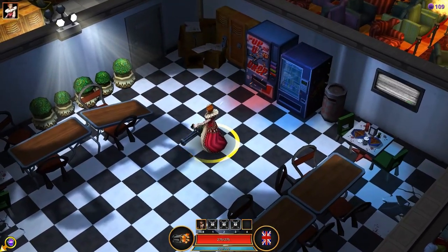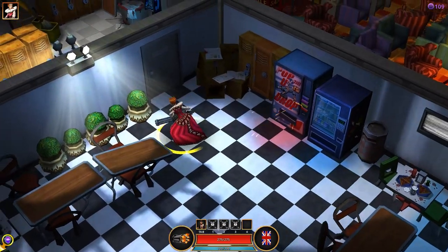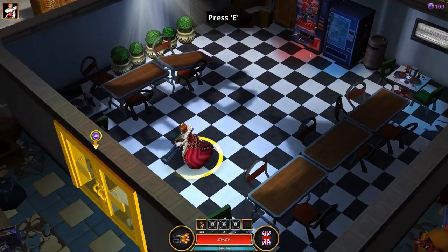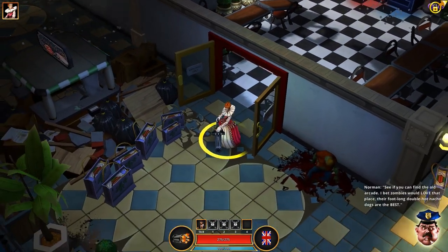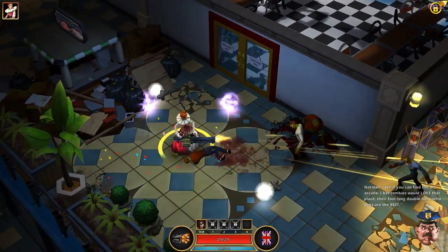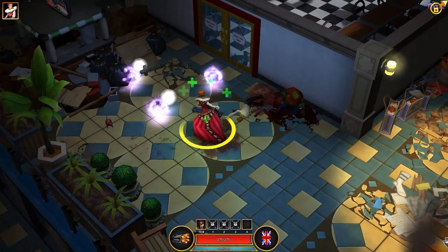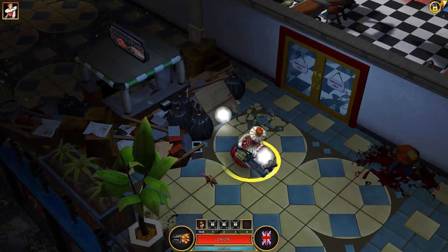Here we are starting off with Queen Elizabeth. You do have goals in the game — for example, completing the level within a certain amount of time, and those are somewhat randomized. As you can see, Queen Elizabeth has a giant gun. I can switch my character at any time. These little purple things are XP.